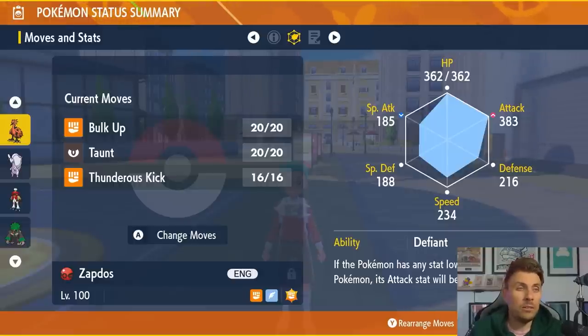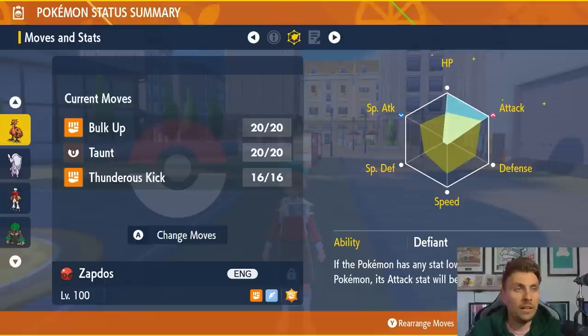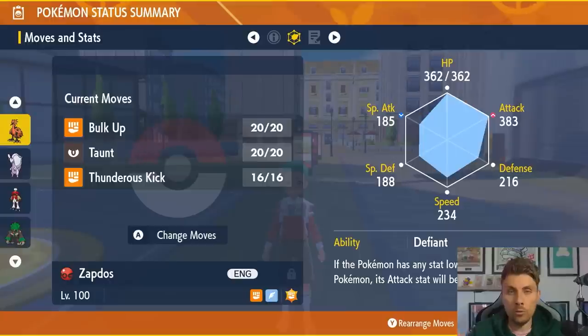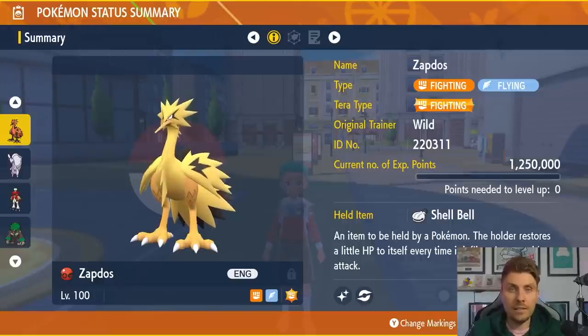Galarian Zapdos has the Defiant ability, though it shouldn't play too much of a factor. The EV spread is 252 HP and 252 Attack — you could alternatively run 252 Defense and 252 Attack. Thunderous Kick also works through the shield, so when Chesnaught's shield is up you can still lower its defense and increase your effective attack power, making this a solid option for the raid.